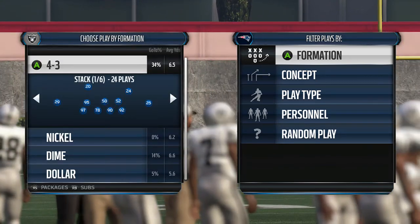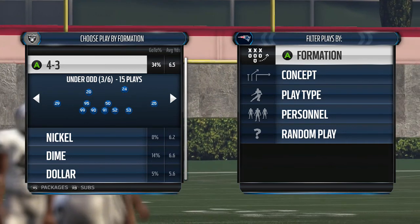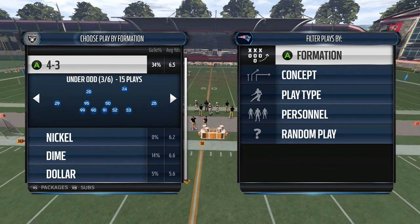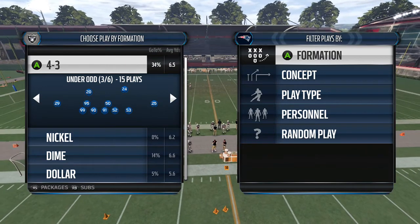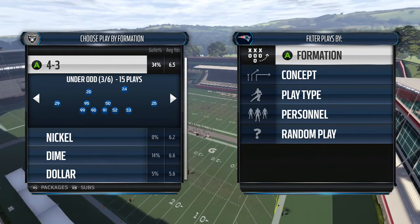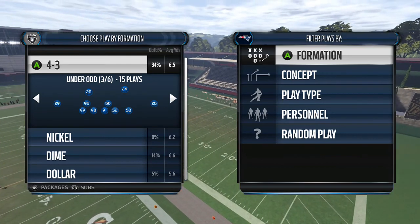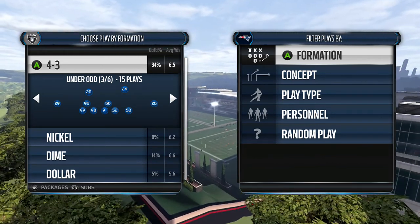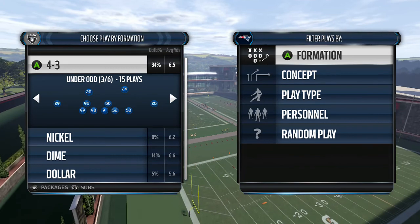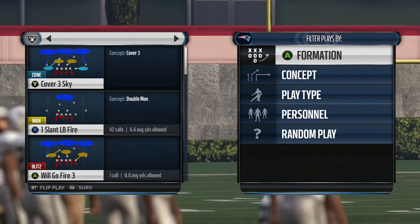One downside to this formation is that it is only in two defensive books: the Multiple D defensive book and the Oakland Raiders defensive book. For those of you playing draft champions, this may not be the best start. However, if you are a league player, ranked player, or MUT player, this is going to become one of your favorite sets because the pressure is very simple and also very difficult to block.